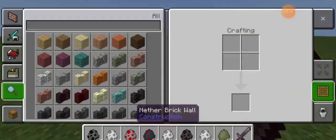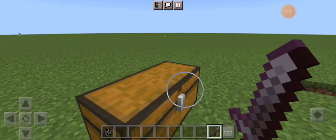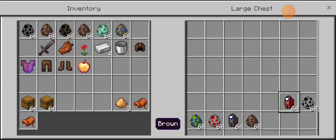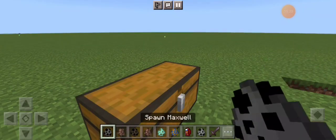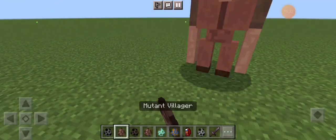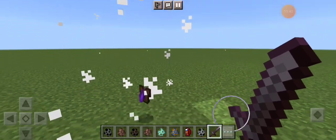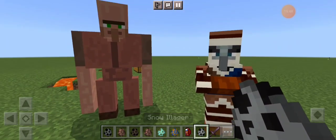This mod is so cool so far, guys! Next wave: Mutant Villager, Spy Villager, Villager Armorer, Illusioner, Lumberjack, Brown, and Snow Villager. Let's put all these characters in — Maxwell first. Mutant Villager — look at him! I think that's basically an iron golem, that's an iron golem for sure.